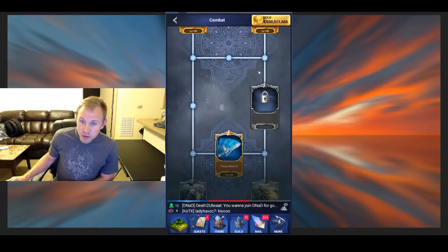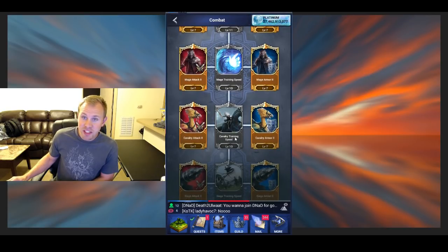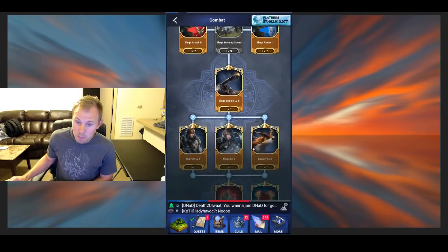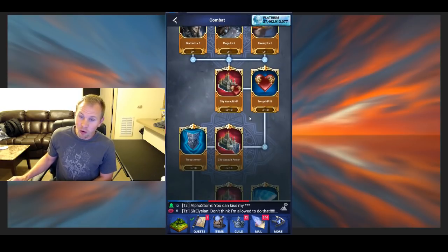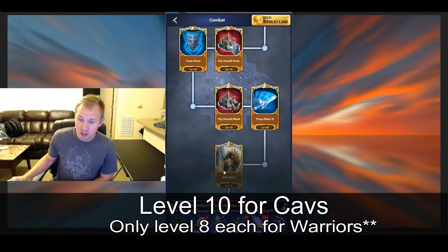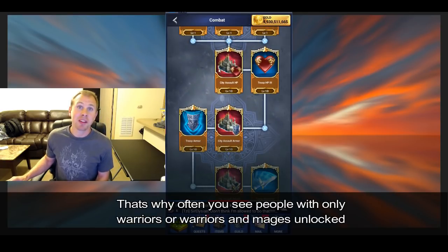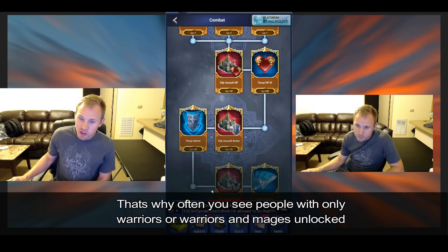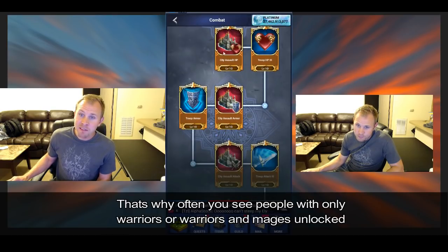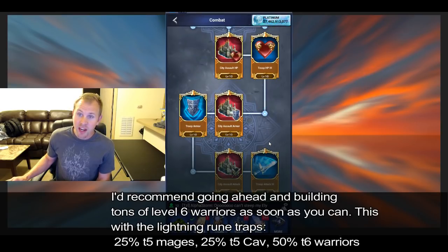As far as the research goes, the big ones you're going to need — you have to get all these to 10 in order to do the research. These start costing billions of gold each upgrade, each research. From nine to 10, I think I averaged on these — it was like 5 to 10,000 gold each one. So a crazy amount. And the reason it costs so much is because of T4 resources.